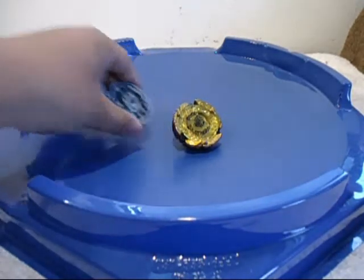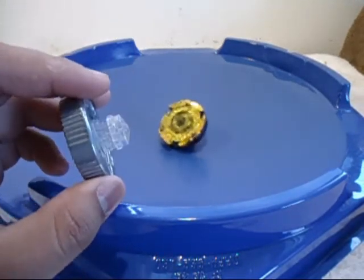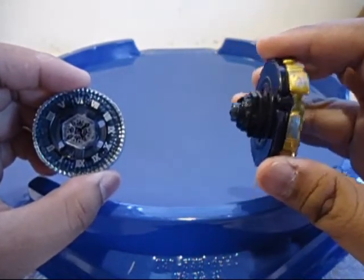Today it is Passat Horogium slash Twisted Temple 145WD against Hades or Hellcurbex BD145DS.